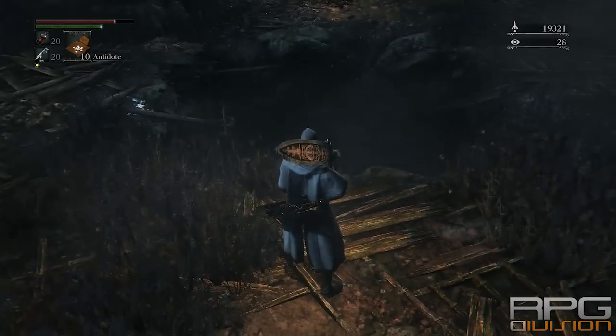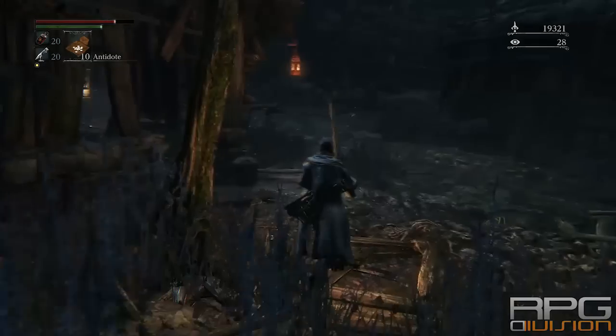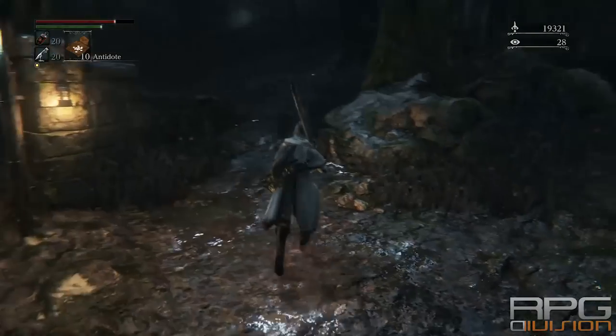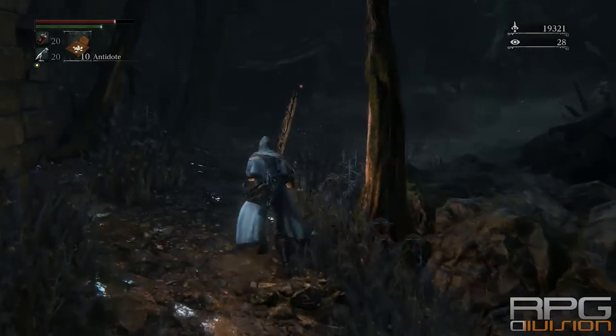Go from this village in Forbidden Woods, where there is a trap in the middle. As you can see, if you step on the wood there, you will drop down. You probably discovered that already — this place. I mean, you have to go through it.